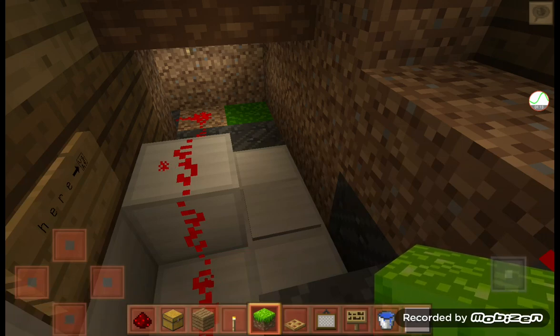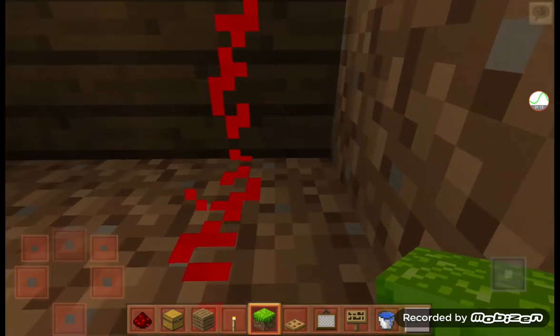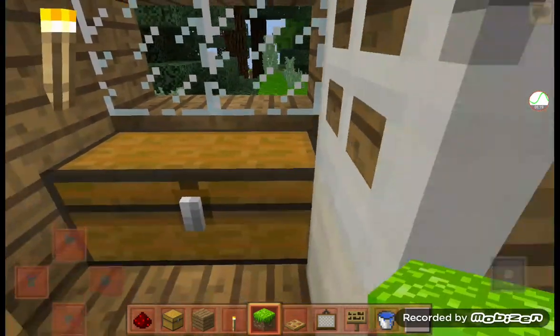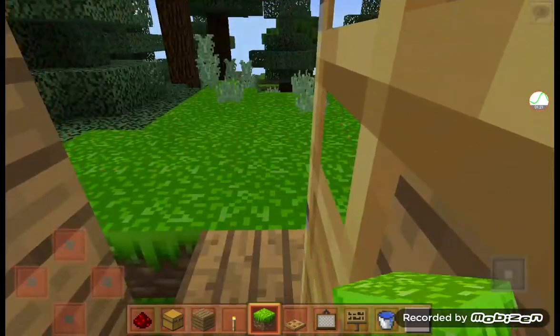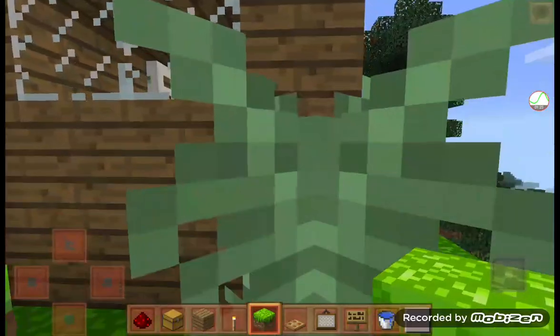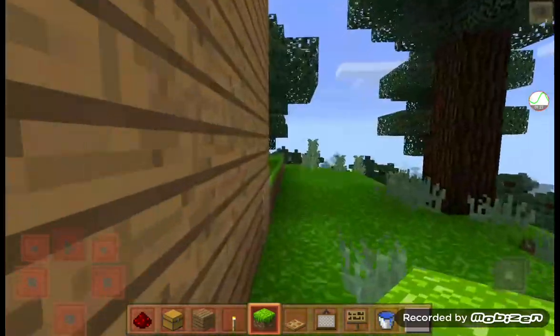But what happens is they'll accidentally launch a TNT. And this is the actual way to enter this house — you have to get out of the house first.